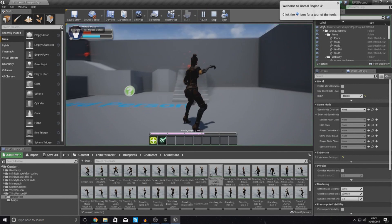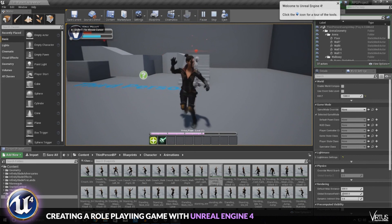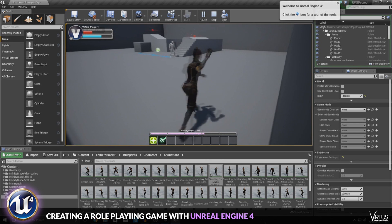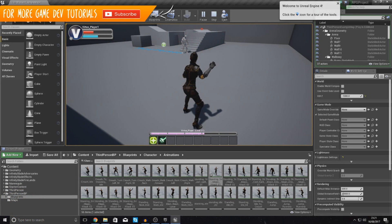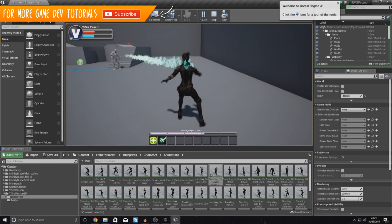Good afternoon ladies and gentlemen, your boy Vertus here and welcome back to the Unreal Engine 4 RPG series. In today's video we are going to be showing you how you can make a loot bag spawn at the AI's location when they die.